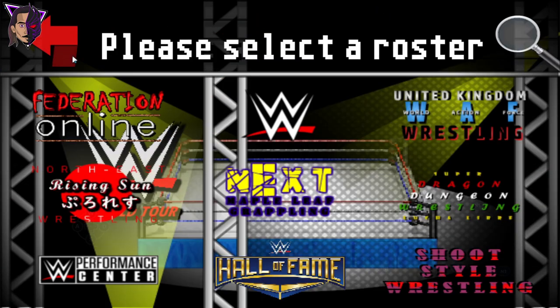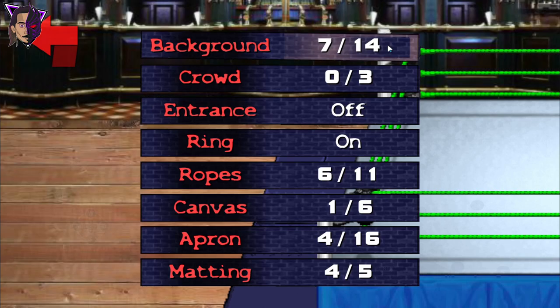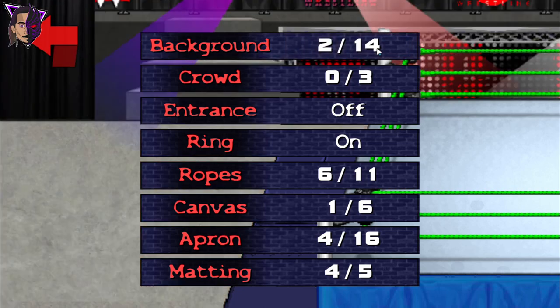Now let's check out the arenas. Here we've got the arenas — nothing much special. This game is just 60 MB, so it's a very light size and you can play it on very old Android phones if you like wrestling evolution mods.